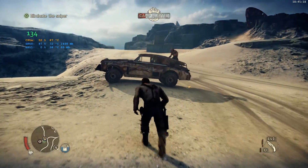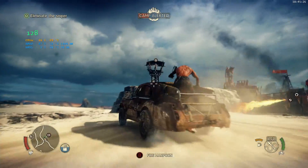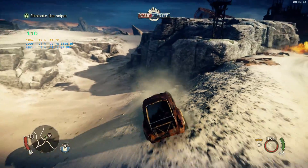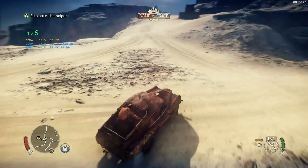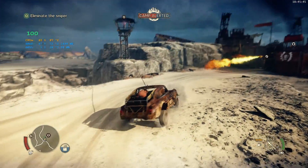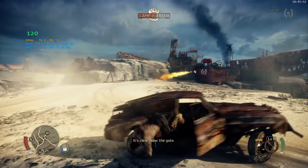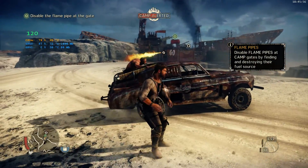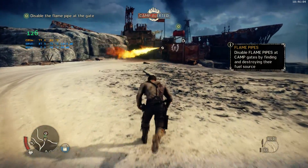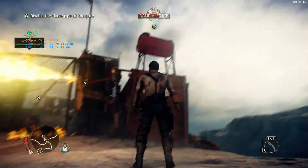I have a harpoon on my car. I'm going to pull the tower down — got him. Okay, now the gate. Disable flame traps at the gate — finding and destroying their fuel source. Let's have a look, where is their fuel source? I guess it's that.